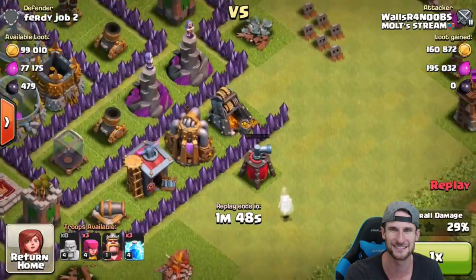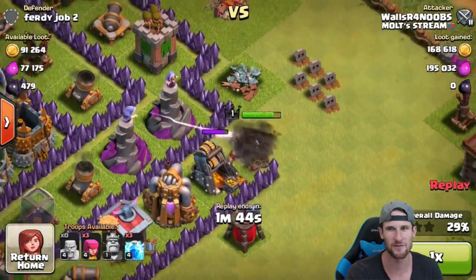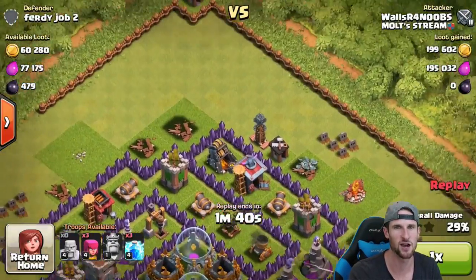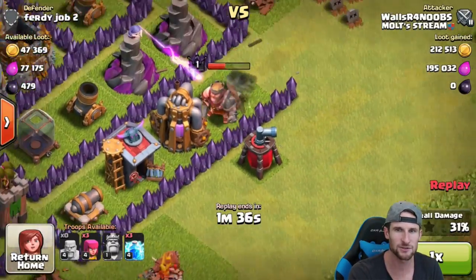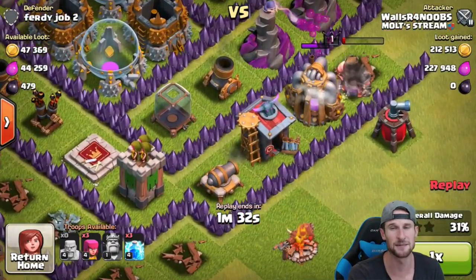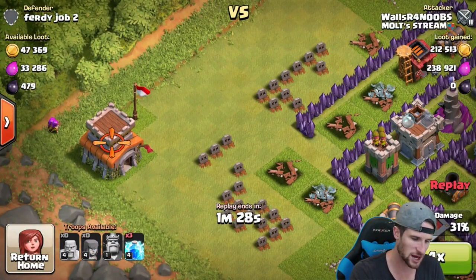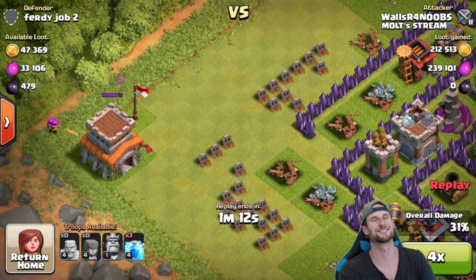We're going to drop off our king — he's going to get in there and get the majority of that loot for us. The only thing we weren't able to get was that gold mine right there, but our king was able to get in, do a good job, and get the majority of that gold and elixir that was left over.